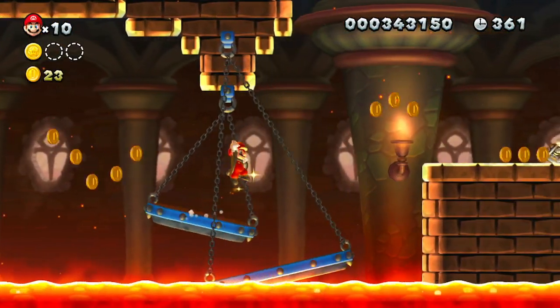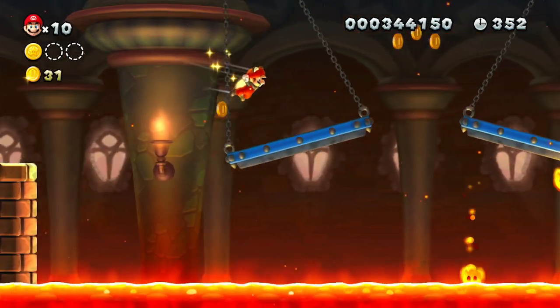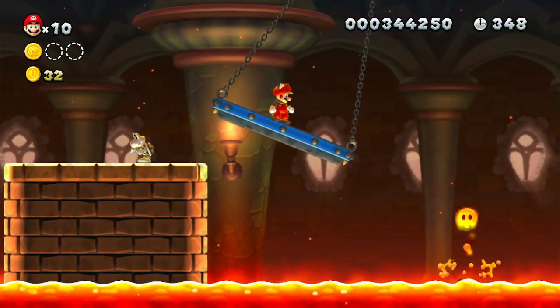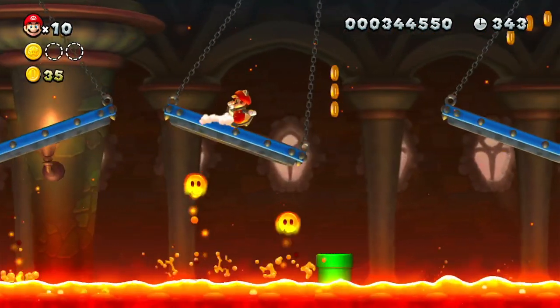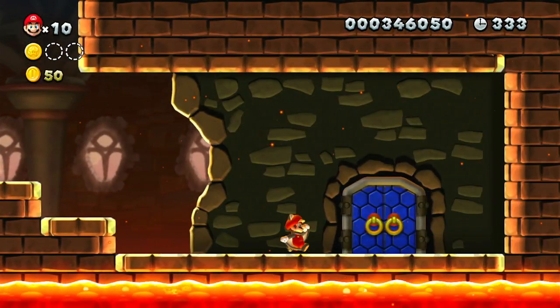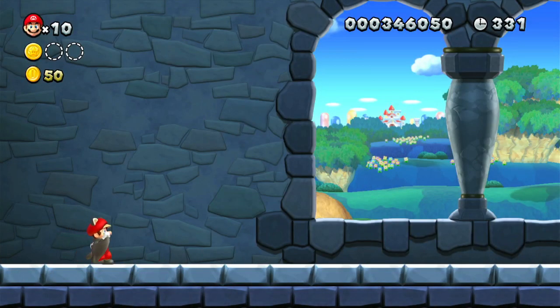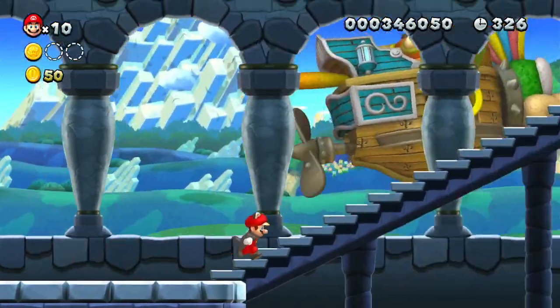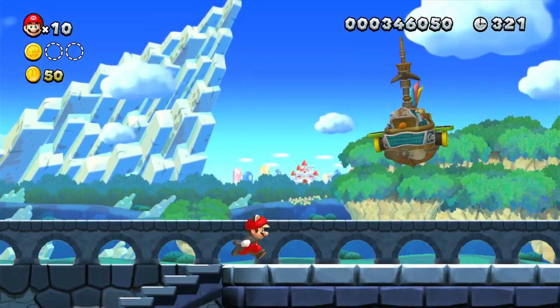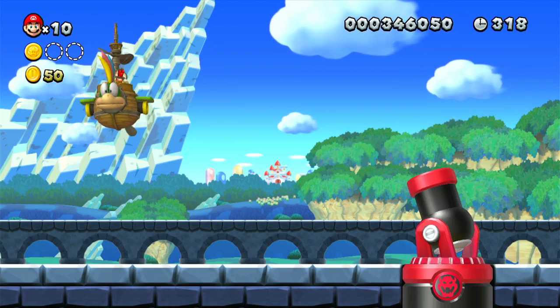Oh, I almost did it again. We finally made it to the door — my goodness, how long did that take? Like ten tries? Now we're about to take on the first of the Koopalings. Now that we've gotten through the castle, we're going to jump on the airship. Don't worry, it's not as bad as it looks — there's no hidden level inside the Koopalings' airships, we just fight the Koopaling.